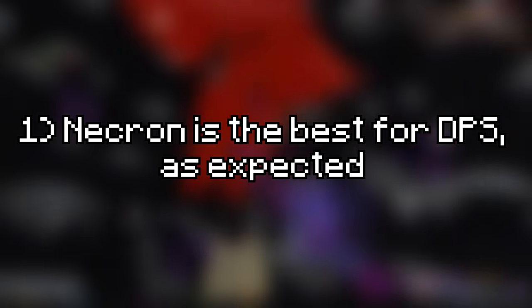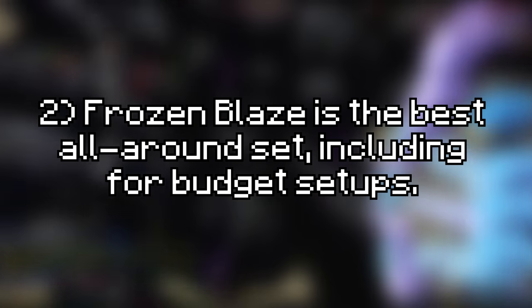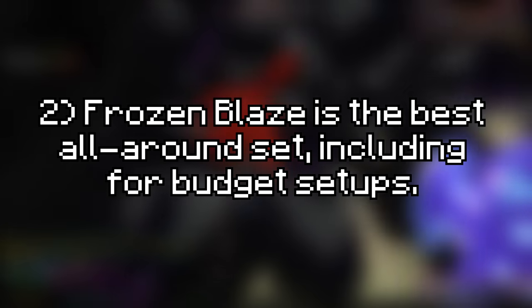So, what's the conclusion? If you can afford it, buy Necron Armor — it's still the absolute best, no twist ending. If you're on a budget, get Frozen Blaze and a Blaze Pet, because it's really, really strong both defensively and offensively. And if you're on a super budget, everyone here has learned that Ember Armor is literally cracked.